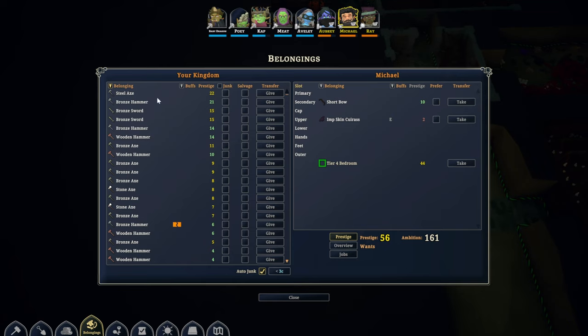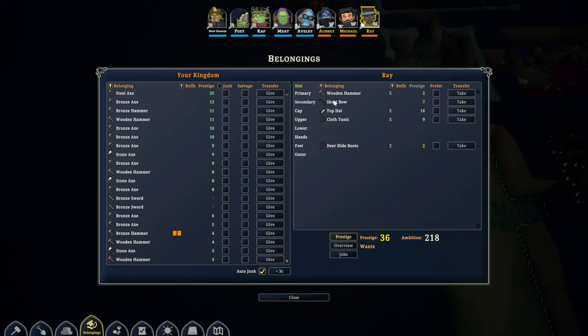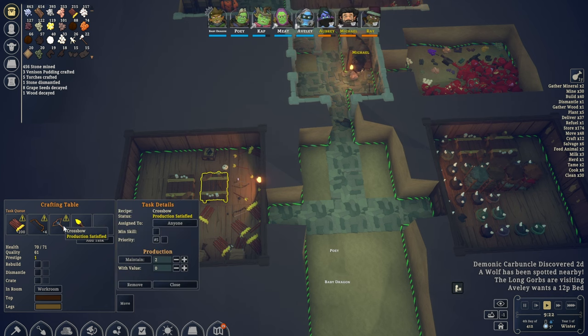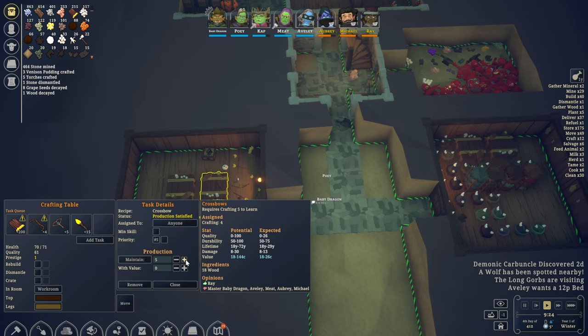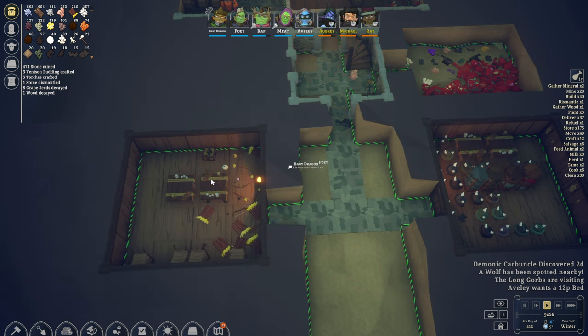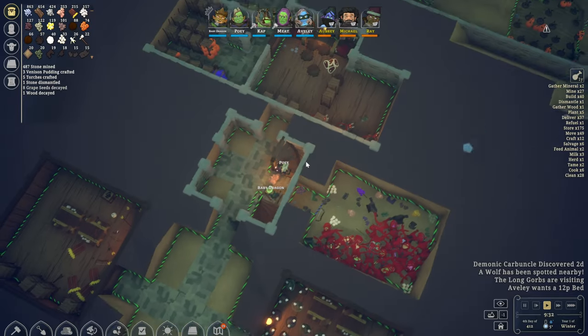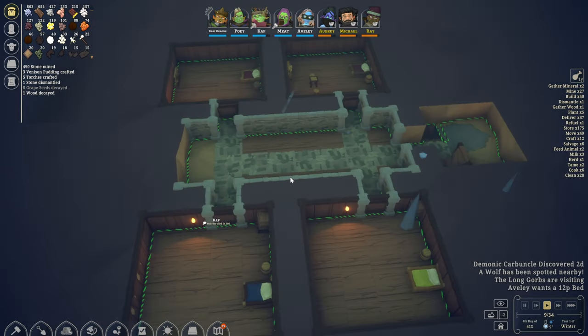Michael, you like the bronze hammer — off you go. And a wooden one, which isn't very good — let's give you a steel one as well. All right, that's all done. Let's increase the stockpile to five, and with the arrows as well let's increase to 300.